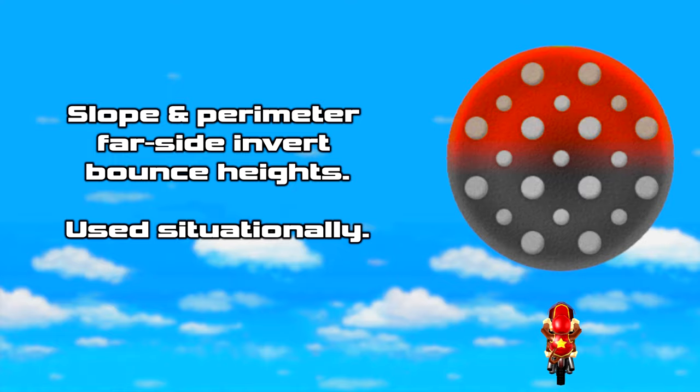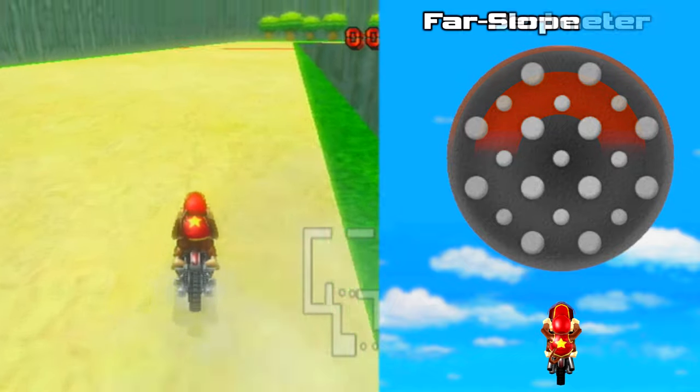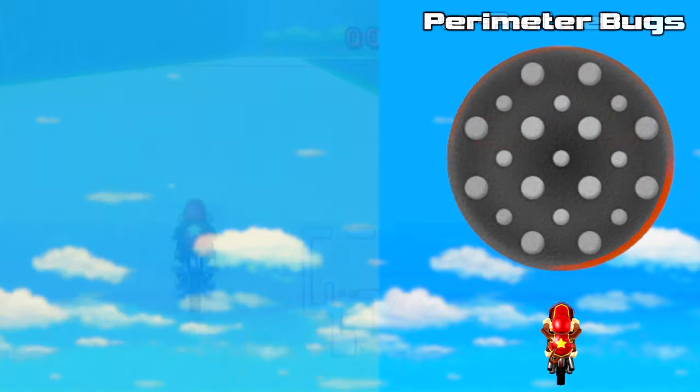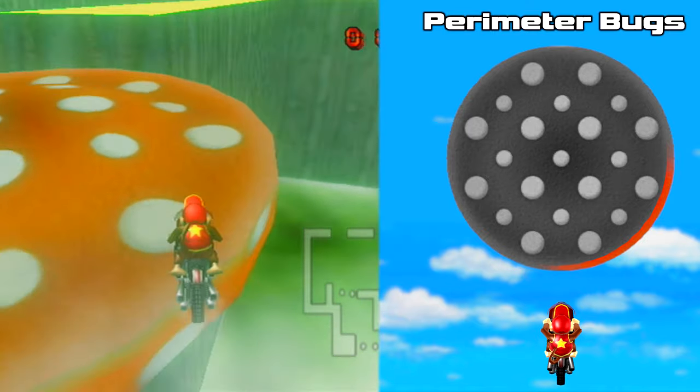Fewer situations involve the far side. The curved perimeter and slope invert heights, with slope low bouncing on the downslope side and perimeter high bouncing on its upslope side. The perimeter also produces boogie bounces. Using inner near perimeter breaks the lock, while the perimeter edge bounces high.